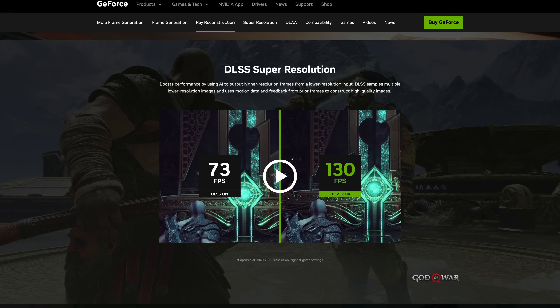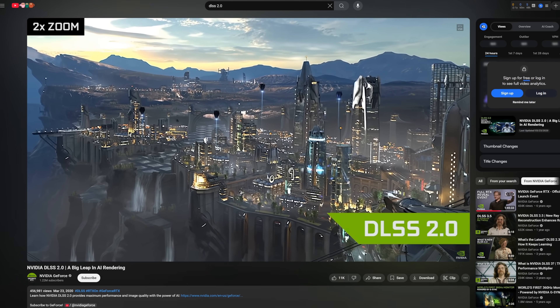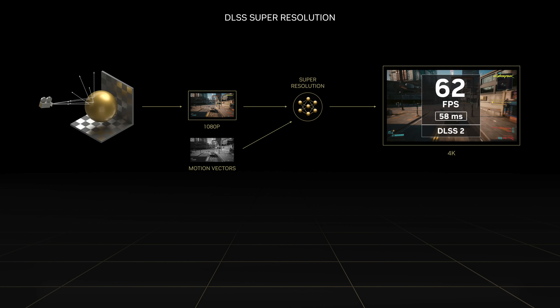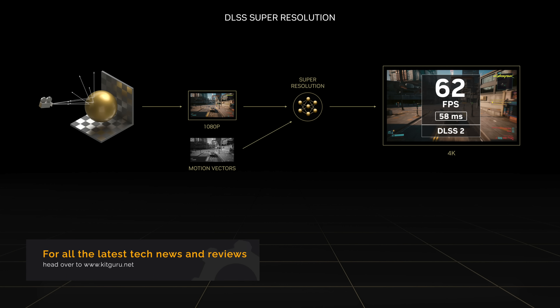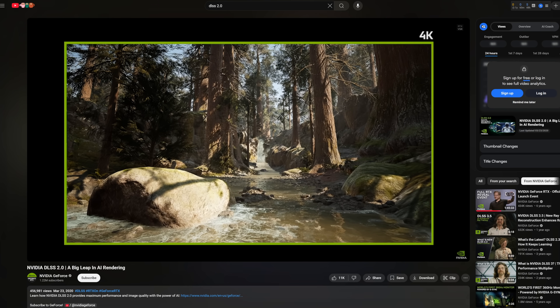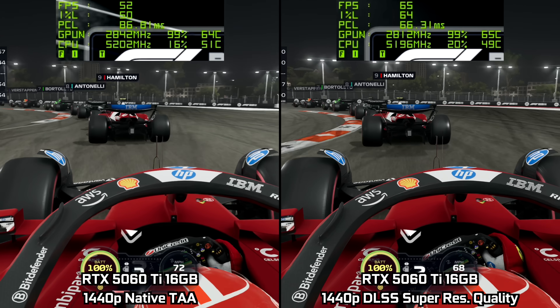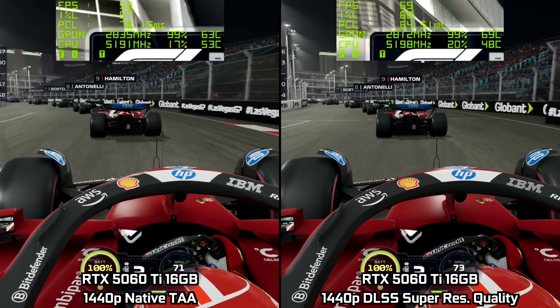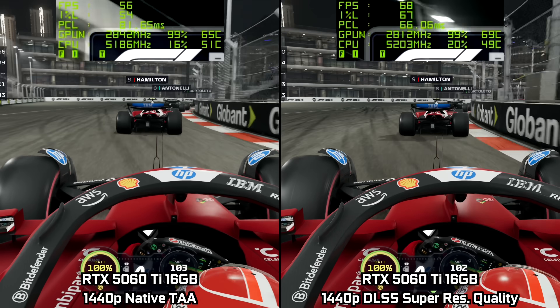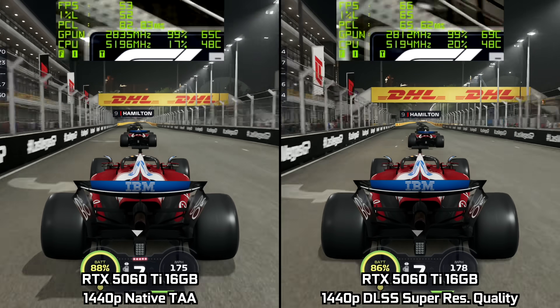Up first, we're going to be looking at DLSS Super Resolution, which first debuted with the Turing 20 series back in 2018 but was overhauled with the launch of DLSS 2.0 in 2020, and has been undergoing improvements ever since. DLSS Super Resolution is essentially a frame rate boosting technology where your GPU renders at a lower resolution and uses an AI model to upscale to the output resolution of your monitor. For example, your GPU might render a game at 1080p, and then DLSS Super Resolution works its magic and delivers a final 4K frame to your monitor, giving a crisp but much higher frame rate experience.